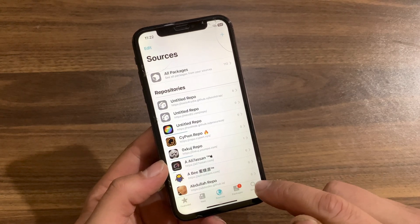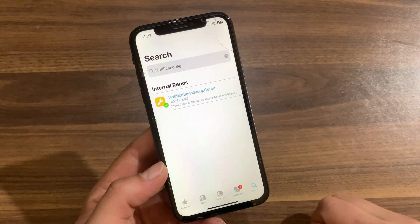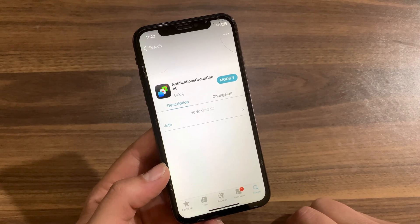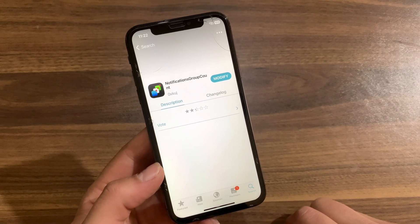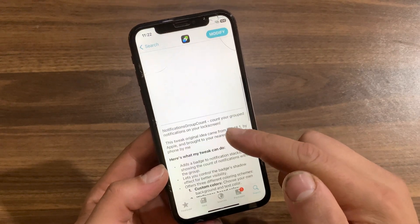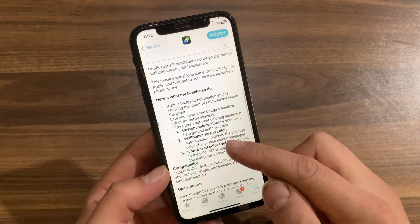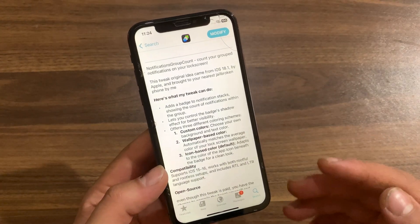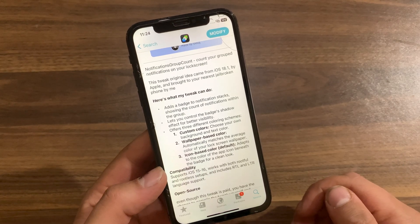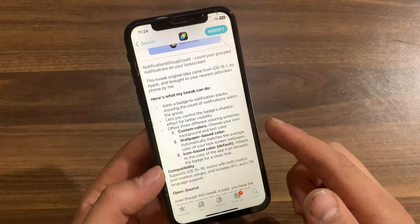After adding the repo, go to Search and search for 'Notifications Group Count.' This is the tweak — Notifications Group Count — which will bring iOS 18.1 grouped and counted notification stacks to older iOS versions. This tweak will count the number of notifications and display them in a beautiful way similar to iOS 18.1, making it easier to see what you've missed. This tweak actually does this better than stock iOS 18 because it offers customization and features that aren't available on iOS 18.